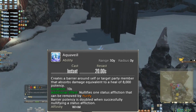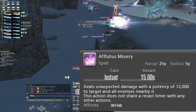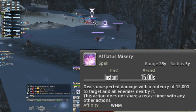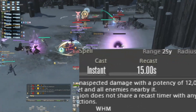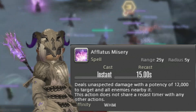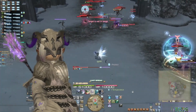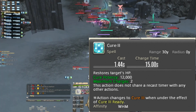This is White Mage's Afflatus Misery. It's not impressive unless you hit more than two targets with it. The tooltip states it deals 12k potency to the target and all nearby. It's on a 15-second cooldown. Not much more to say here other than use it — moving on.